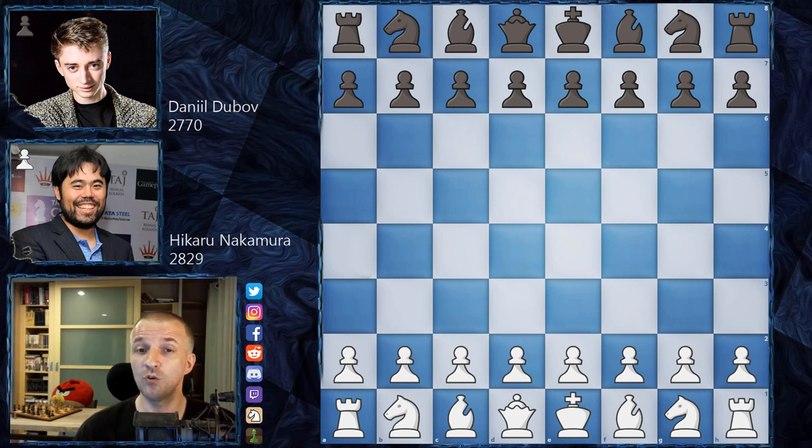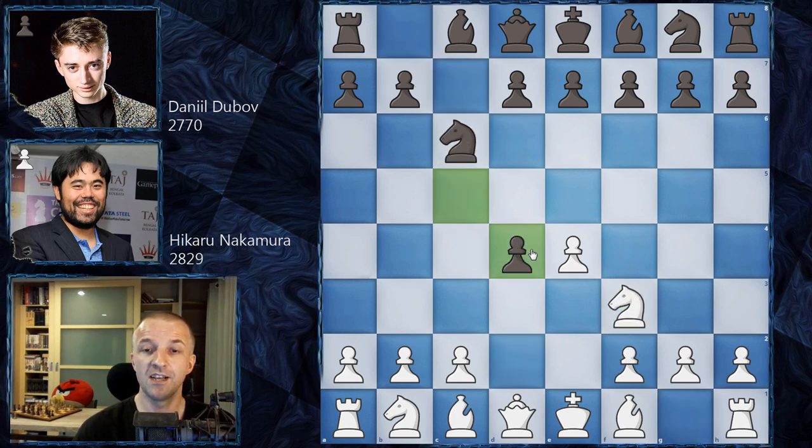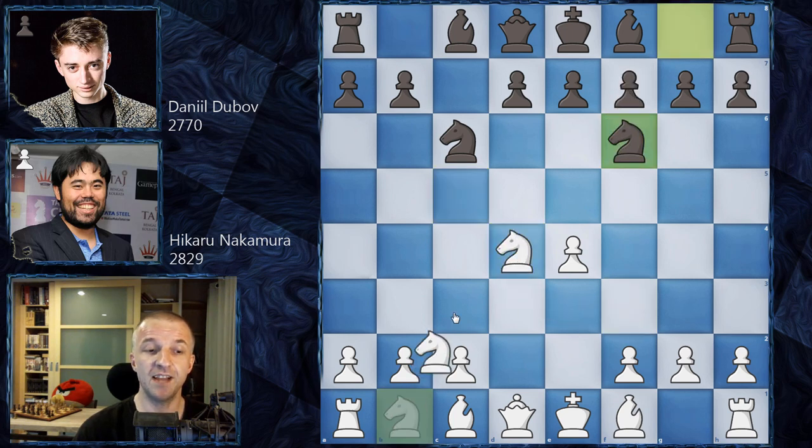Without further ado, let's see what happened on the board. Hikaru opened with e4 and we have the c5 Sicilian Defense. Knight f3, knight c6, d4 — open Sicilian — c takes on d4, knight takes on d4, knight f6, and knight c3. Pretty standard moves, and here Daniel Dubov chooses his variation.